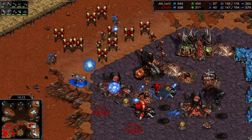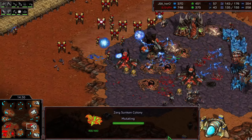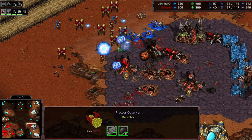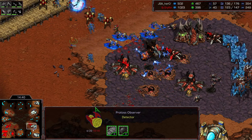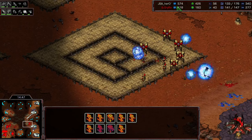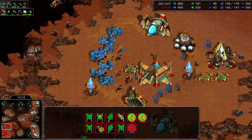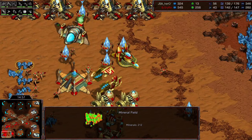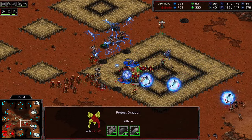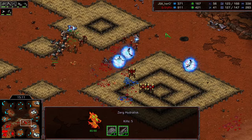Coming back up on this high ground one more time — there's only two sunkens here. Started to remake these but a little behind the eight-ball on that. Lots of storms going down, killing off a ton of lings and lurkers. He actually kills one of his own observers by accident, and one more observer goes down — he will not be able to break through this position. Hydras dropped in the top left as well, picking off that base. Really big moment for Hero, stopping Motive from taking a fourth base. Right now this is the only third base Motive has, and he's starting to run out of minerals on his main and natural.